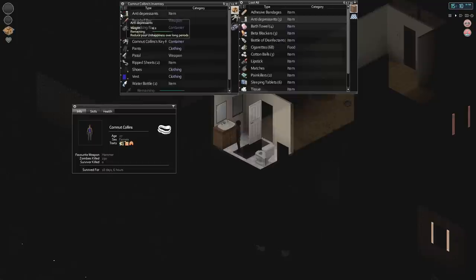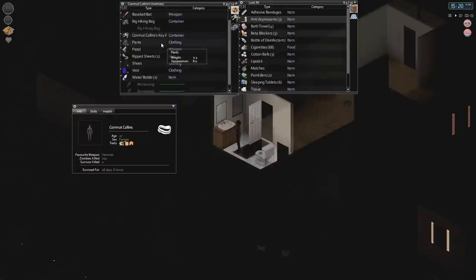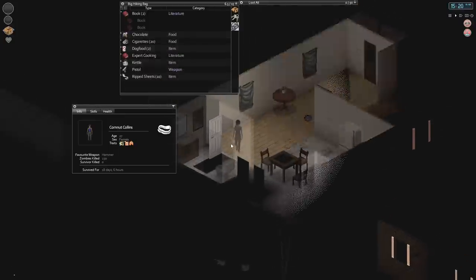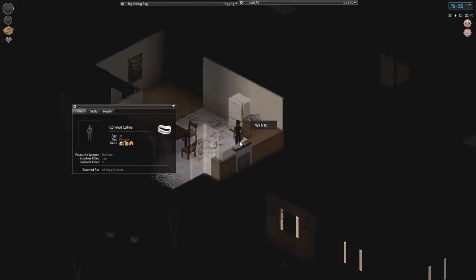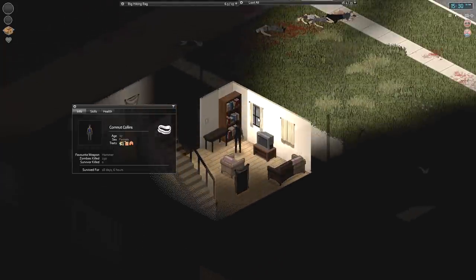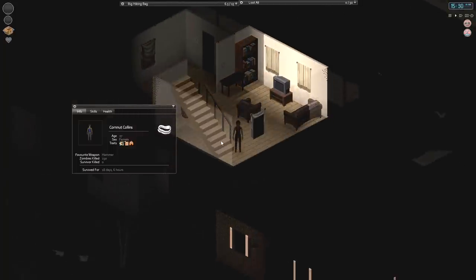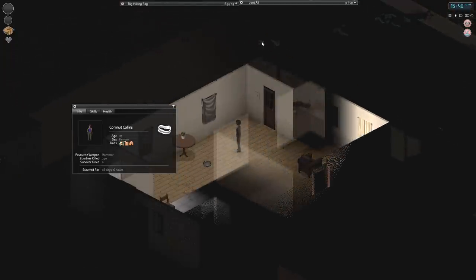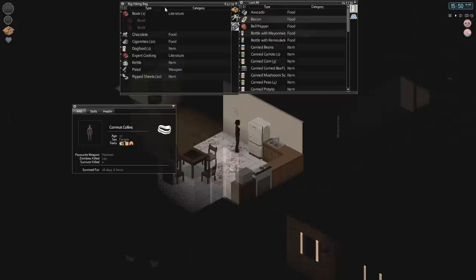I should probably take some antidepressants because our character is feeling weepy. I might keep those with me from now on just so I can use them whenever I need them — there are like ten pills in each one. Can I refill in the kitchen right now? I cannot — the water is actually out, period, done. Since that is the case, we need to find an axe. This is a desperation move at this point. If we can find an axe, it means we can make a rain barrel, which means we can fill up our stuff from there — make four or five rain barrels. Until we get to that point, we're going to be hard up.